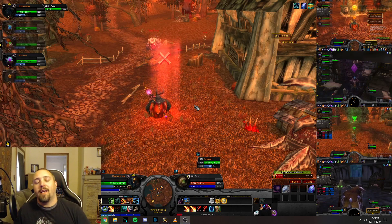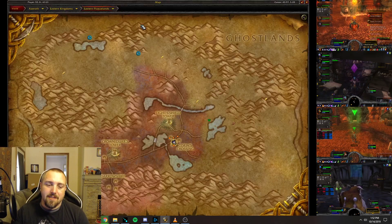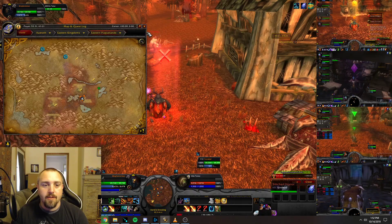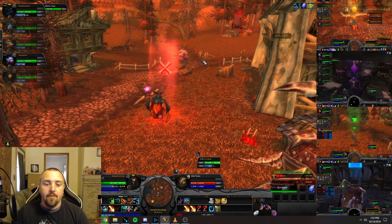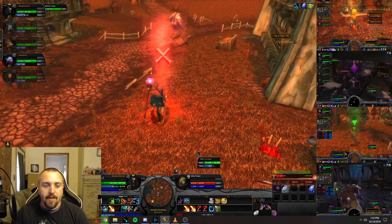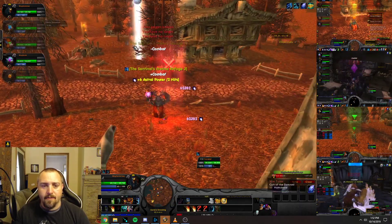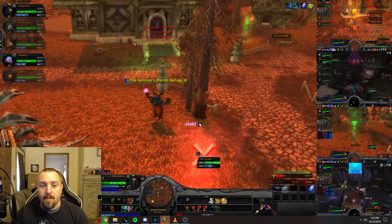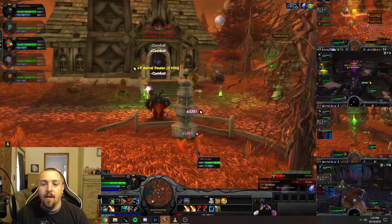For this farm we are located out in the Eastern Plaguelands, right here in the center of the map where Accordance Crossing is, right below Light Shield Tower. You want to have your main in the center of the area — as you can see I have the markers X and Skull here — and you want to kill all the mobs in this little area. What you're trying to kill is the Dark Summoners.